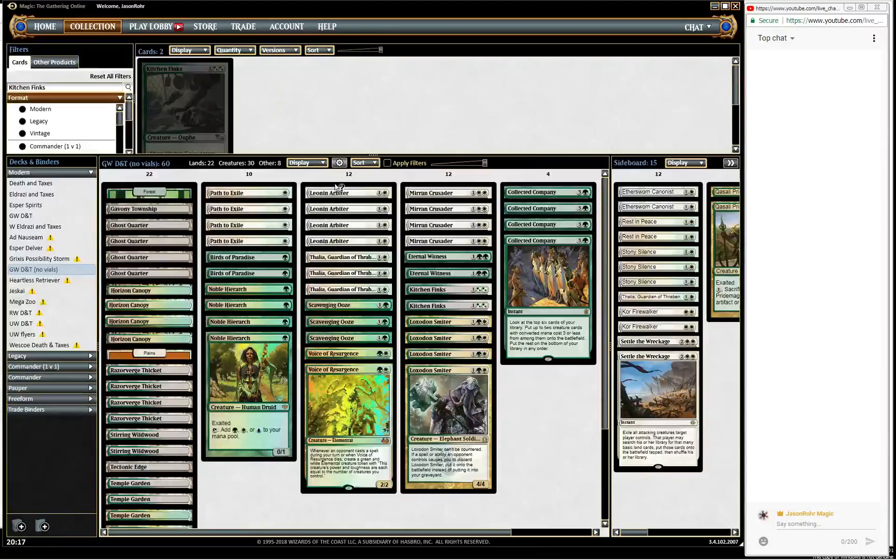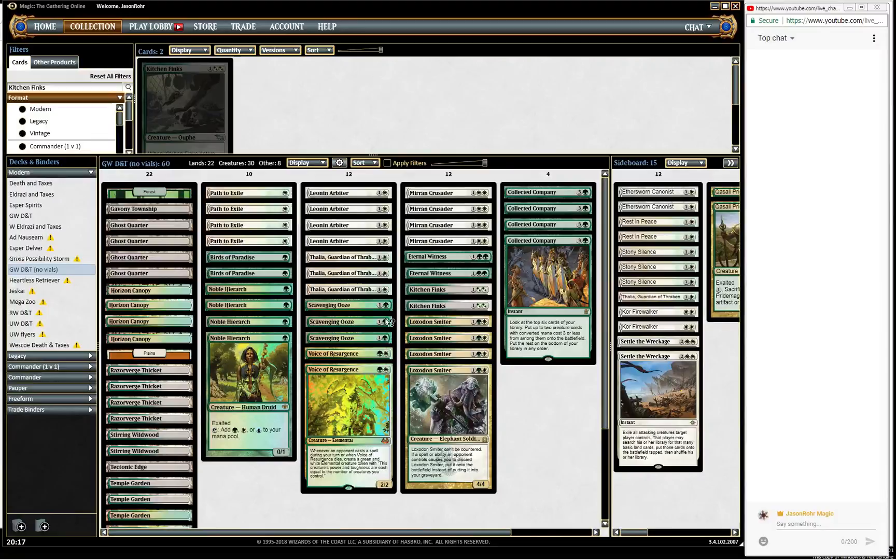We're still going to play a lot of the same creatures - Scavenging Ooze, Voice of Resurgence. But now we're packing the full four Mirran Crusaders, and I'm also playing four Loxodon Smiter instead of the Flickerwisp. Flickerwisp is really only strong when you play Vial, and it's a little clunky when you don't. Also, now that we don't have Vial to play around counterspells, at least we have the Smiter to do so.